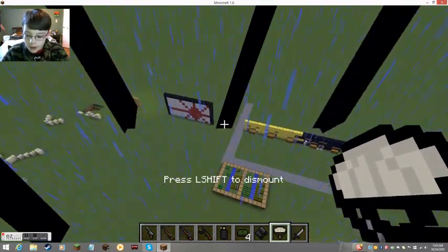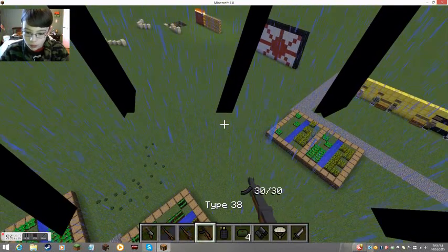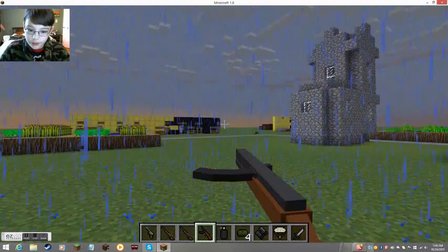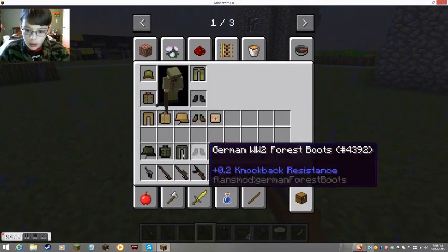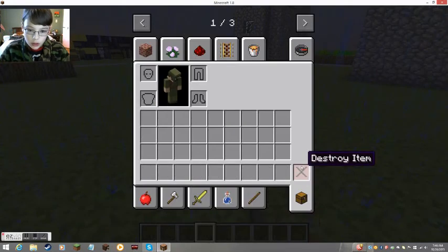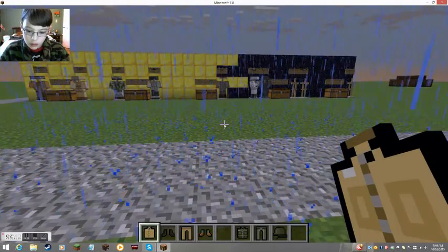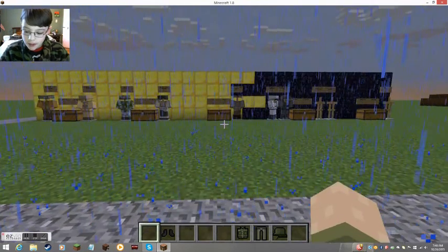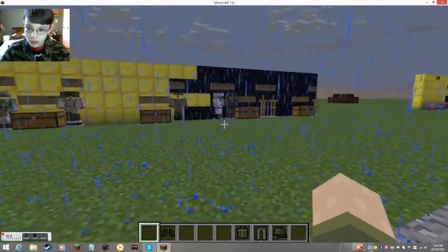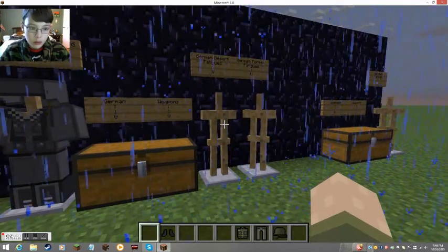The parachute — let's say you're jumping out of a plane. Yes, there are planes. And you get a parachute! You can also use a weapon while you're in it. Left shift to get out of it. Now let me pick up all that stuff. This is the desert outfit on me — it still looks pretty cool. I'm probably part of Rommel's German troop.